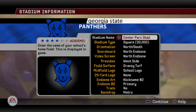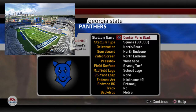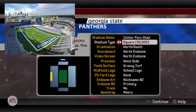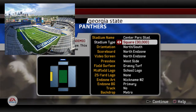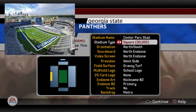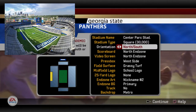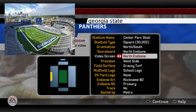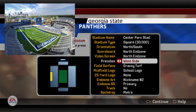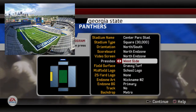Now let's talk about the stadium. They play in Center Park Stadium — this is the old Turner Field that the Atlanta Braves played on before they built their new stadium. Georgia State renovated it and turned it into a football stadium of some sort. Stadium type, I went with square. It is impossible to replicate this stadium to a T because it's a ballpark, not an actual stadium. The capacity is 24,000; I did not want to go below that, so I went with the next one up — square at 30,000. Their orientation is north and south. As you can see in the image, their scoreboard and screen, at least their main ones, are in the northeast corner, so I went north end zone for both. Press box — from what I could tell, they had one big one on the west side. On the east side it's just makeshift stadium seats, so I put west side for the press box.